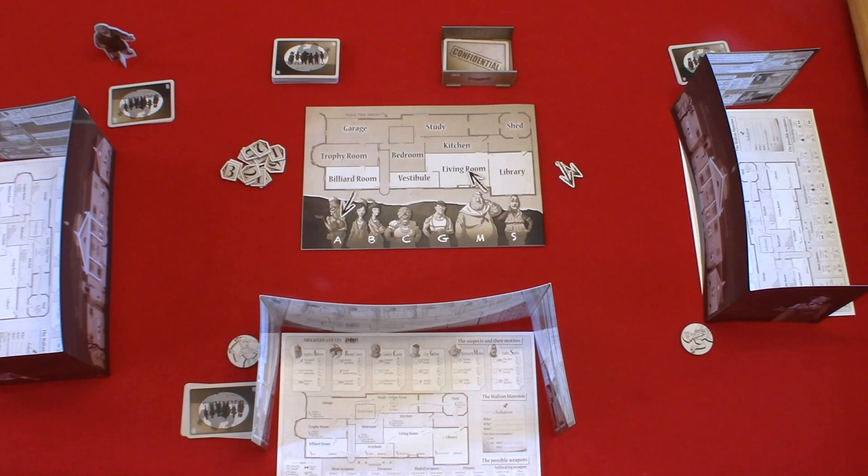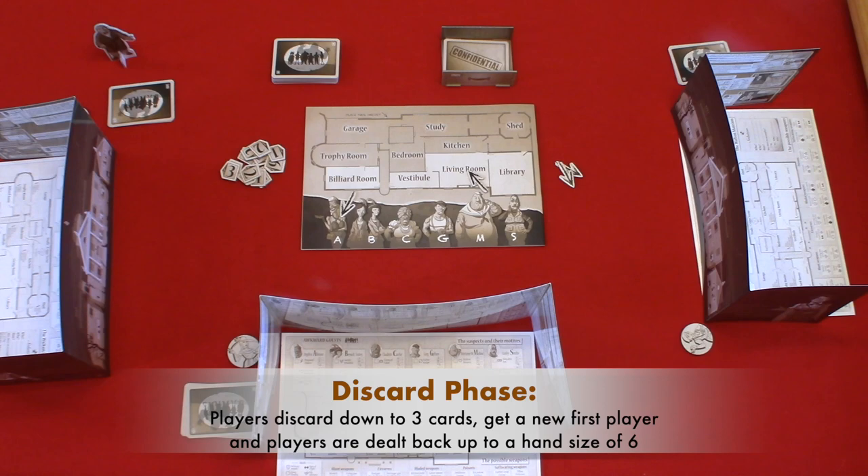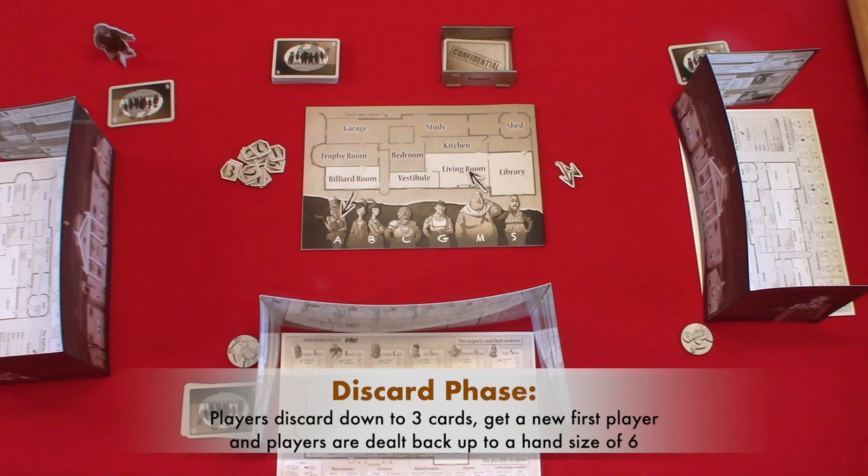If no one has solved the case correctly, we go into the discard phase. All players will discard down to three cards, placed face down under the classified information or confidential card. Then the starting player passes to the player on the right. The new starting player deals out cards to each player until each player has a hand of six cards. If the case deck runs out, you will shuffle all of the discarded classified cards, reveal three of those cards face up in the revealed card pile, and use the remaining as the case deck. Rounds continue until one of the investigators solves the case correctly, and when they do, that player is the best investigator and wins Awkward Guess.